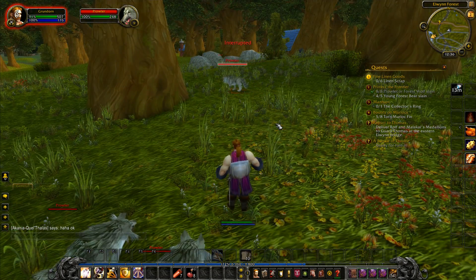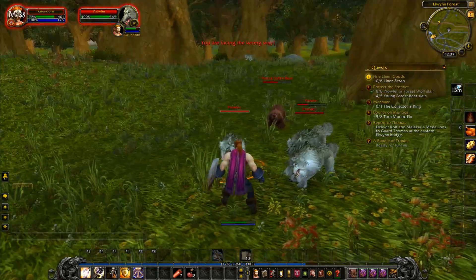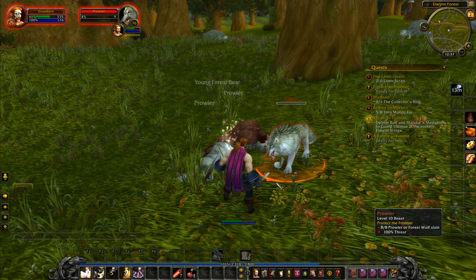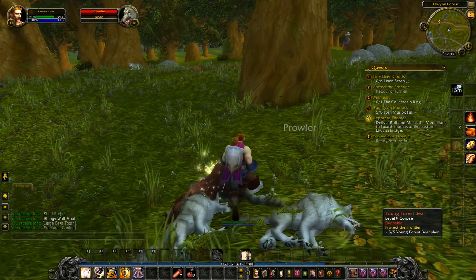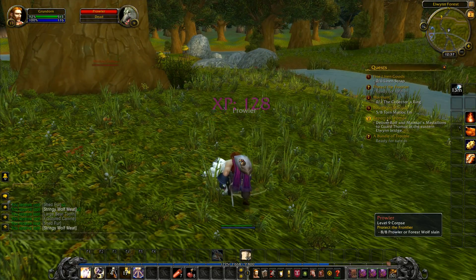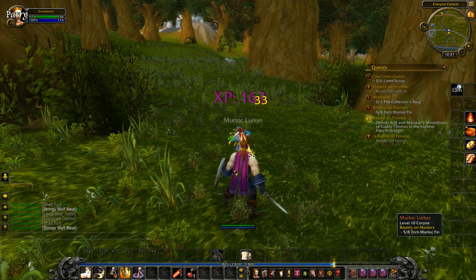I want to get that bear over there. Now I've got them all here — I can use shield, that's brilliant. The reason I'm doing this is because the wolves drop that meat, which is really useful for leveling our cooking skills. There's the stringy wolf meat, which we want. We don't need to kill wolves anymore — it's the torn murloc fins we need. There's the murlocs — we need to get a load of them because the torn fins have a poor drop rate.